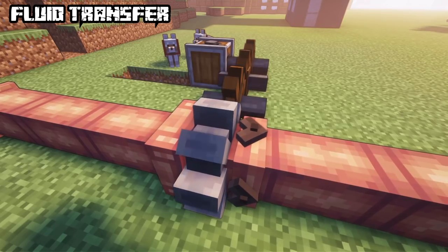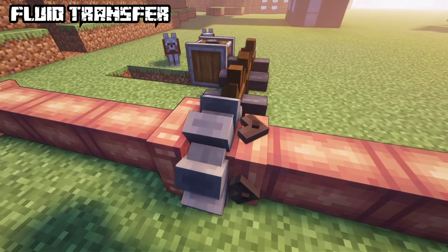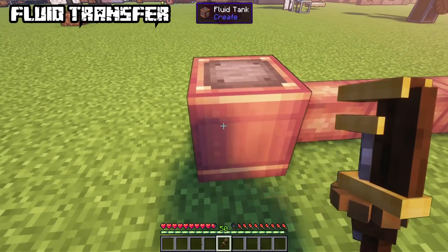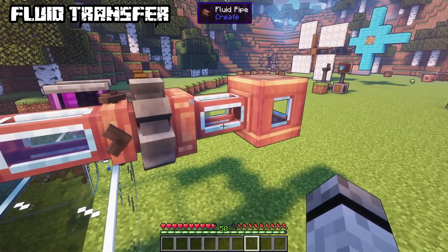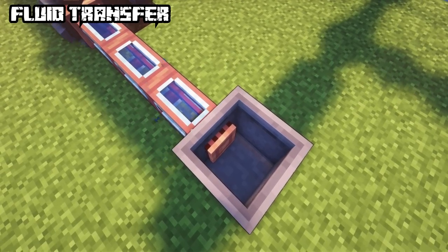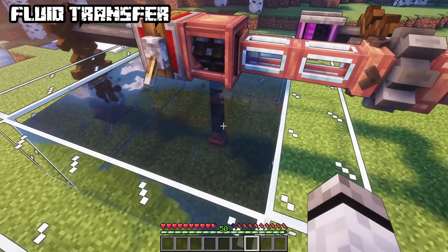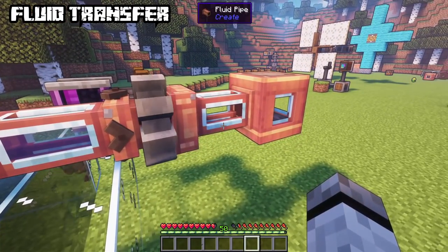To transport fluids you need pipes and a mechanical pump that, when combined with cogwheels, will move fluids along the pipe with a maximum distance of 16. The flow and direction depend on the rotational energy. Pipes can be opened with a wrench to see if fluids are being transported. The fluid tank is a storage block for fluids, and you can store or extract fluids from basins. To get fluid into your system, use a hose pulley — a gear shift is advised as it works by lowering the hose into your pipes.